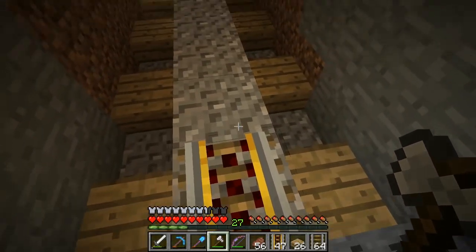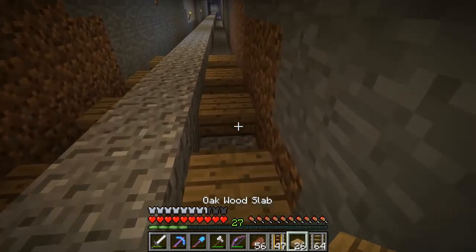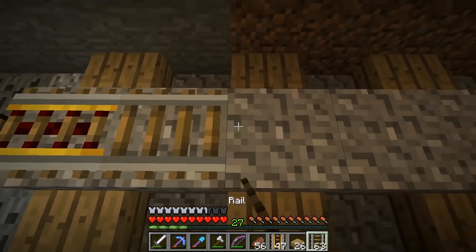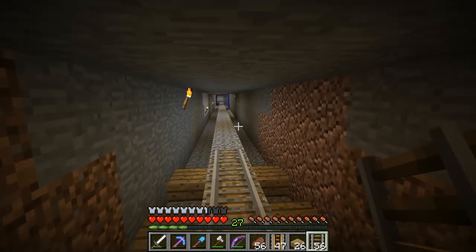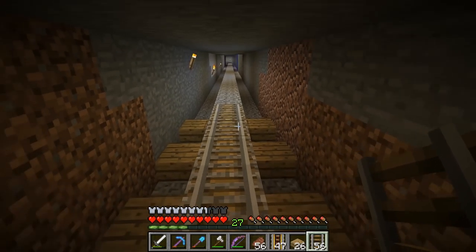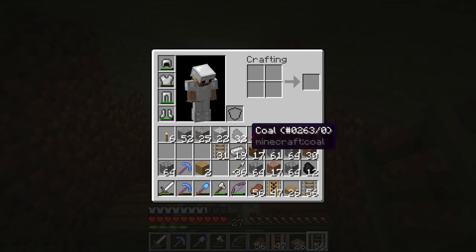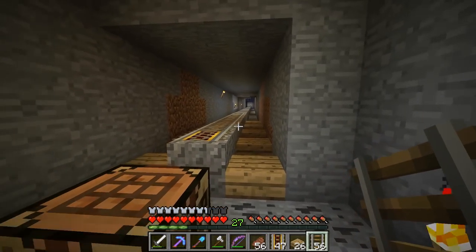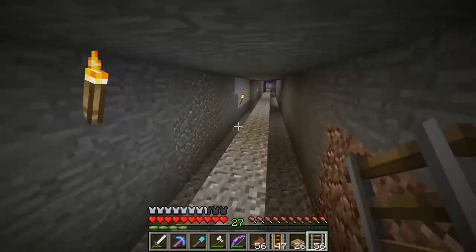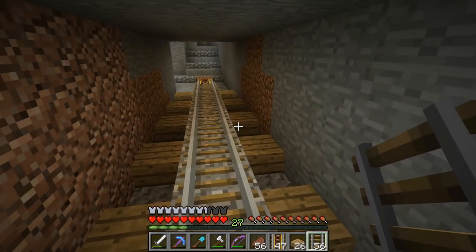Alright you guys, the tunnel has been dug and here's the general design. I think we're going to do rail like this, put some wood down here and then put up support beams along the way, put in some lights of course — and yeah, that should be what I'm generally thinking here. So I'm going to go ahead and do a montage of me also building this.